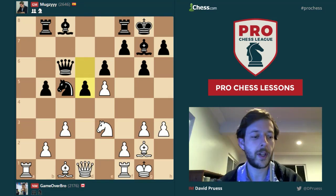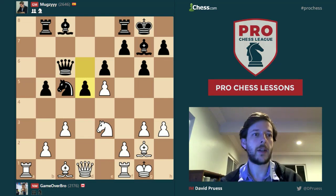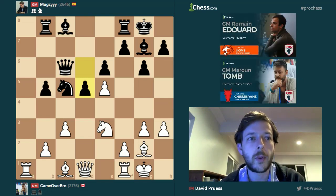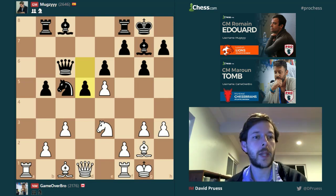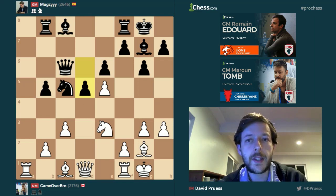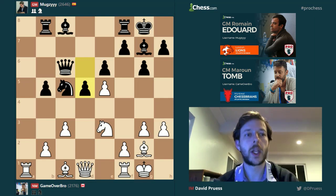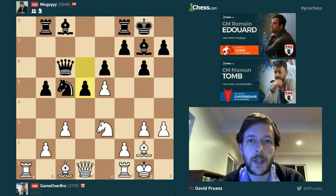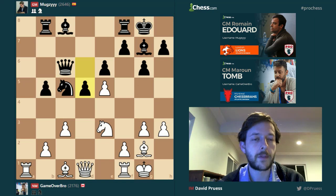Hi everybody, International Master David Pruce here with your professional chess lesson for the week. This segment of a game is taken from Grandmaster Romain Eduard, or Muggsy, playing for the London Lions as a free agent. He's playing black against Game Over Bro of the Chess Bras. This structure is one I've encountered many times in my own chess playing days, and the lessons from it should be applicable to a lot of you.